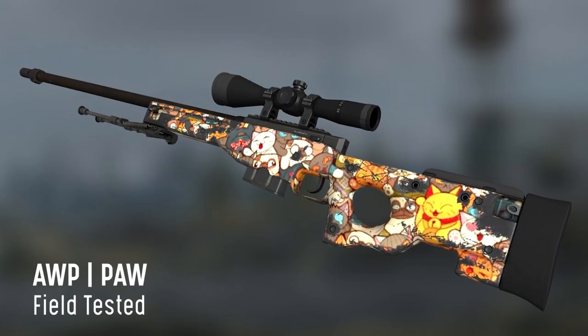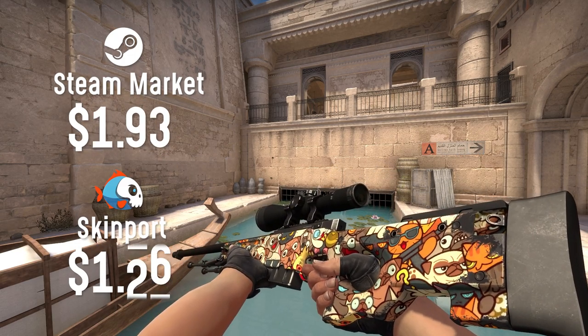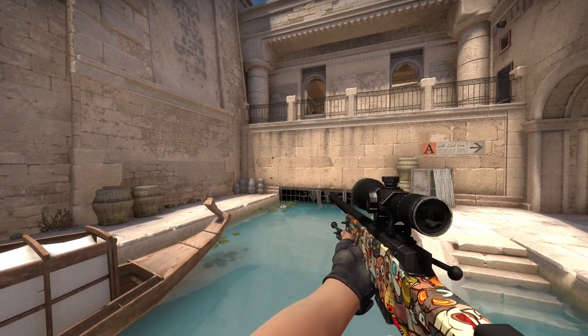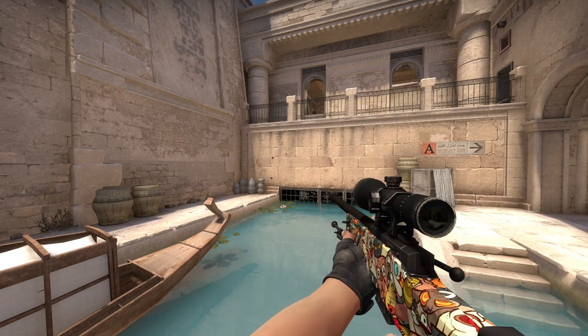The next skin is the AWP PAW in field-tested condition, which is $1.93 on the Steam market, but on Skinport you're able to get it for only $1.29. The reason I chose this AWP is because the colors are still very flashy and in field-tested condition it doesn't look too bad.